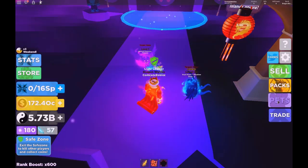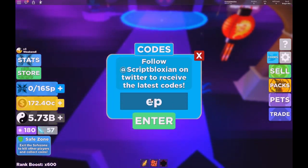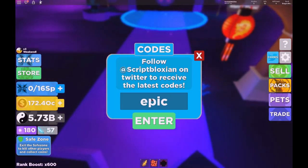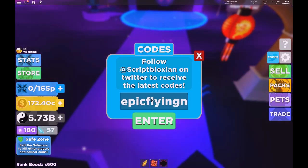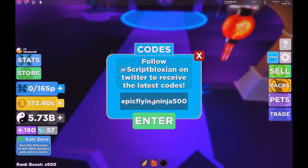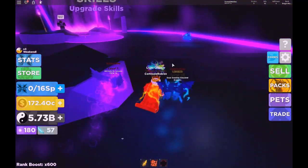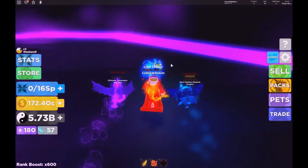The last code is Epic Flying Ninja 500 — I've already used it but it also gives you a boost. Now we're gonna move on to the next game.